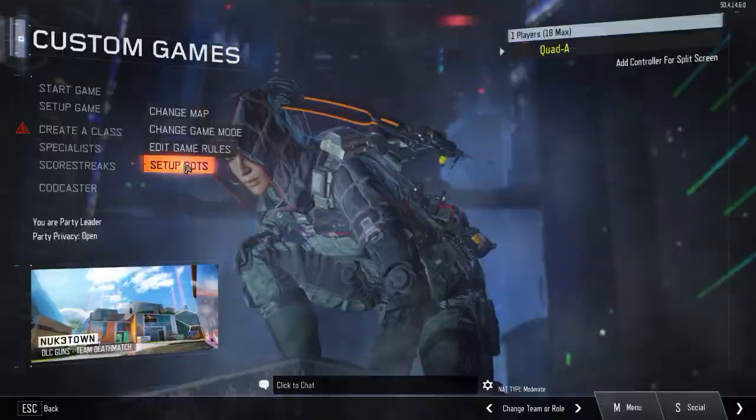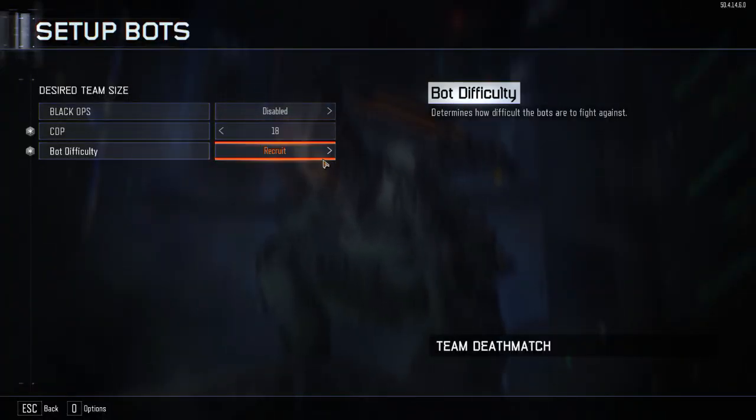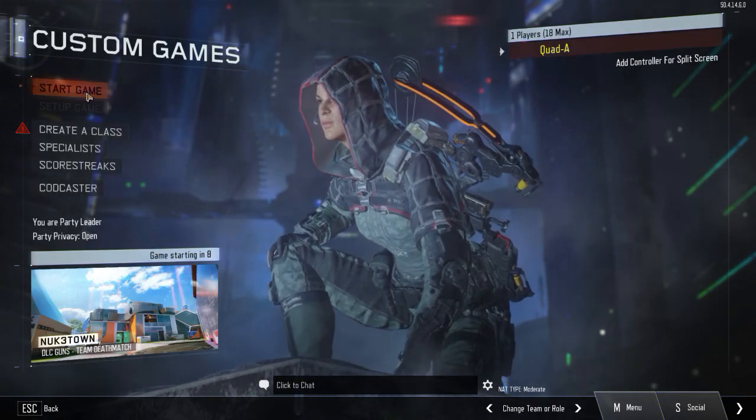The one last thing you want to do is set up bots, because you don't own the weapon yourself — you're going to have to kill it off of bots. Easy difficulty is probably recommended. Let's get in this game.